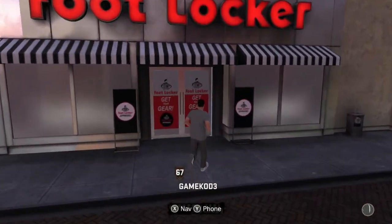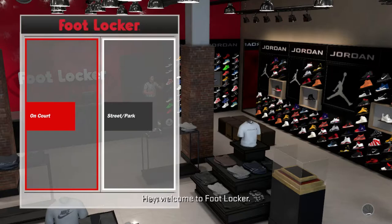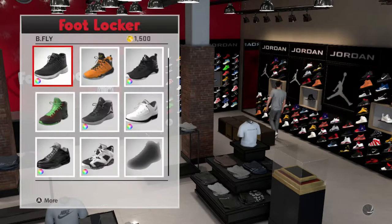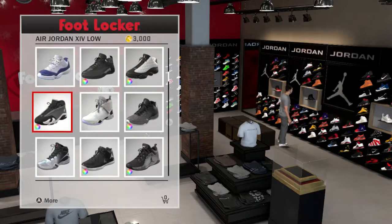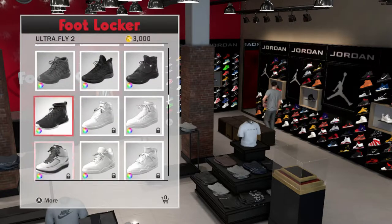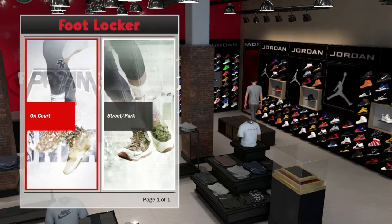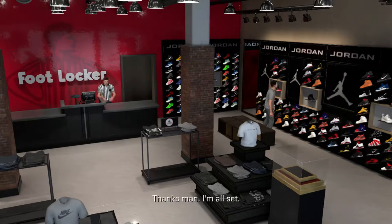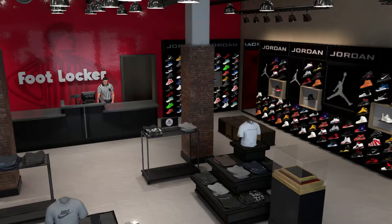Outside is the Foot Locker — another shoe store where you can buy shoes. You can buy two different kinds: street park and on-court shoes. Since I'm signed with Jordan brand, we're going to want to choose them only. They cost a lot of VC — those are sexy. Just keep in mind that if you're signed with a shoe deal company like Jordan or Nike and they see you playing in the other person's shoes or generic shoes too long, they will drop you. And you don't want that because you do get some free VC just by playing in their shoes.